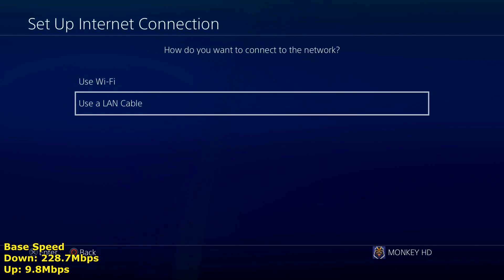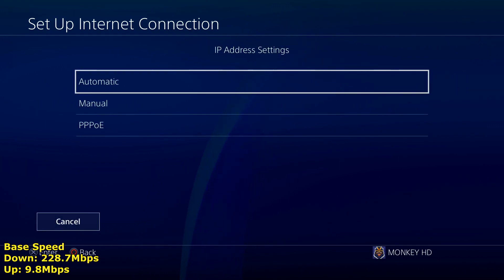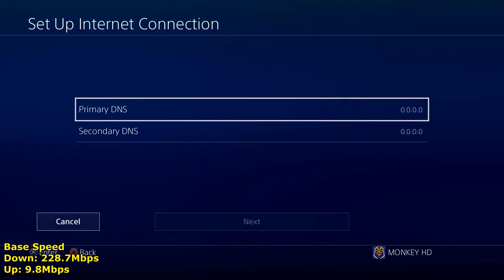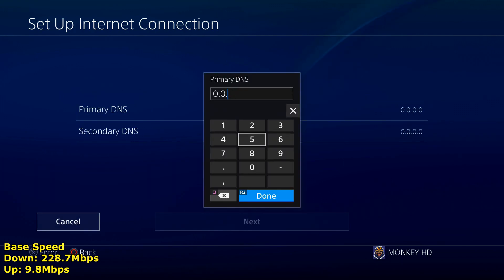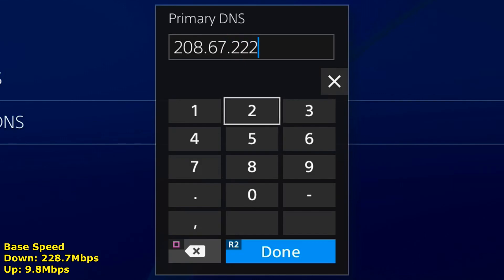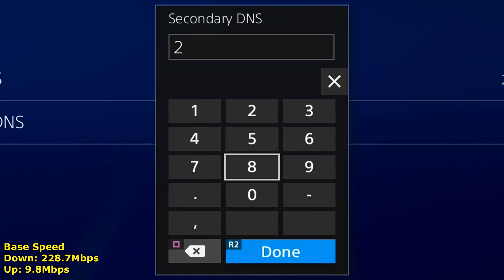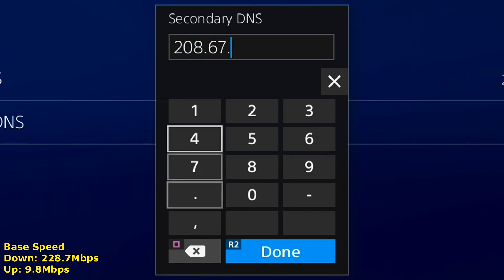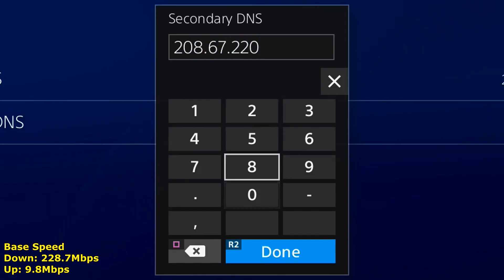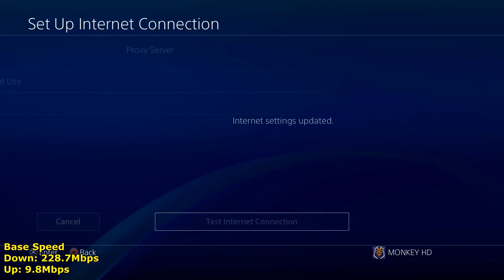What we're going to do now is set up an internet connection. If you're on Wi-Fi click Use Wi-Fi; I'm connected via LAN cable so I'll click LAN cable, then click Custom. It will ask for your IP address settings — keep that as Automatic. Click DHCP, then Do Not Specify. Where it says DNS Setting, click Manual. For the primary DNS enter 208.67.222.222, and for the secondary DNS also enter 208.67.222.222. Then click Next, Automatic, Do Not Use.